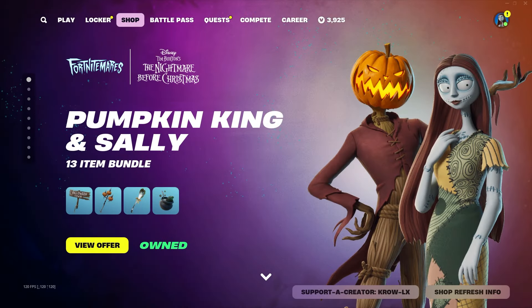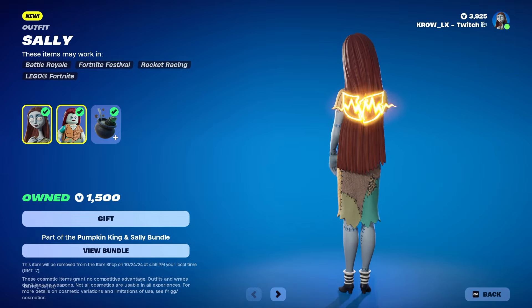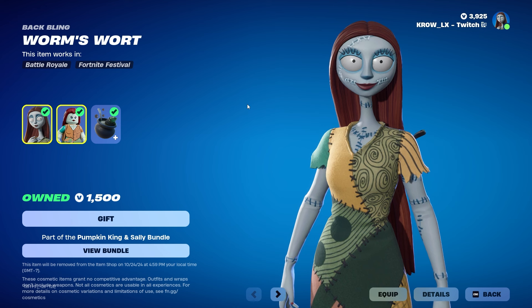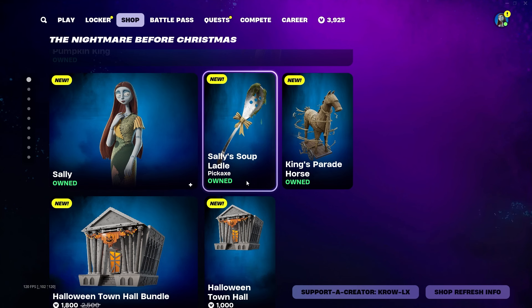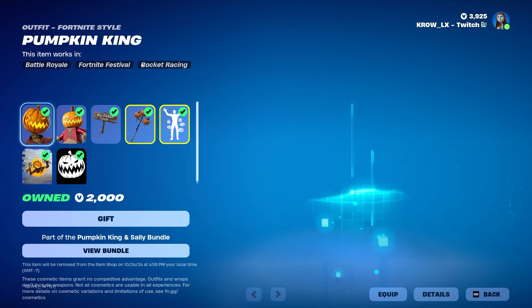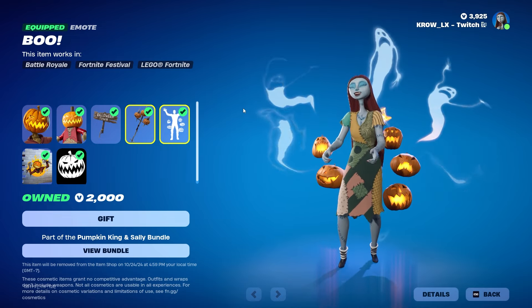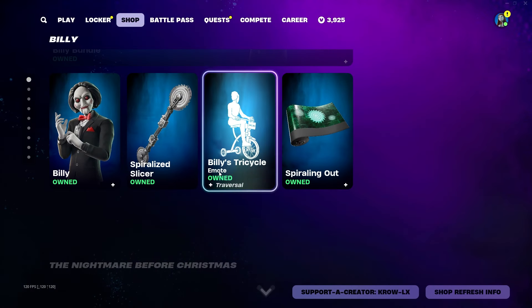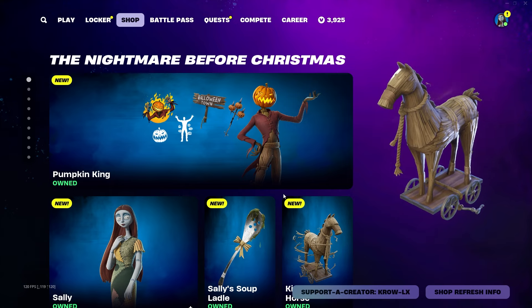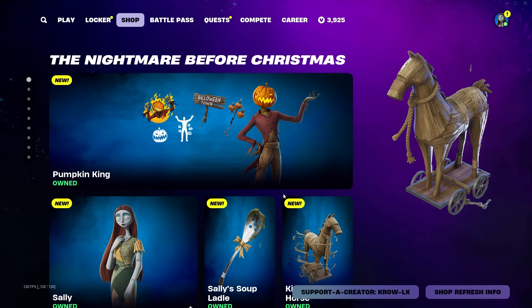Is the skin worth buying? Is the bundle worth buying? If you're on a budget, I 100% think Sally is worth it — she looks phenomenal and they did an amazing job. This is the quality I want to see from movie and Pixar skins. If I'm on a budget and can only choose one, I'd get Sally. The Pumpkin King looks pretty cool too, but Sally wins for me.